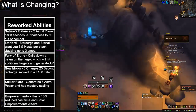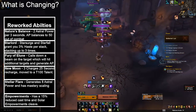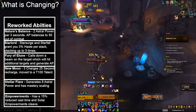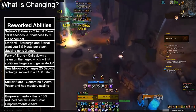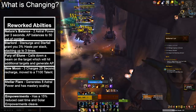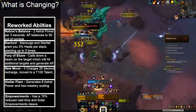New Moon is a three-charge spell on a 25-second recharge rate. It's very similar to how it functioned in Legion except with a longer recharge. The first charge does a minor amount of damage and generates 10 astral power. The second generates 20 astral power and has a slightly longer cast time. The third — Full Moon — generates 40 astral power and has a longer cast time.